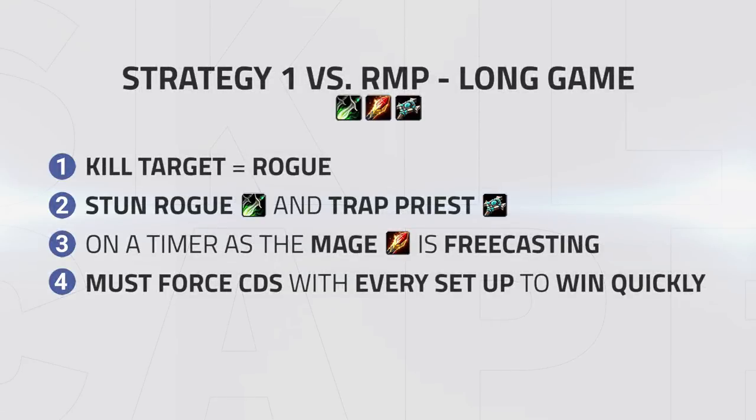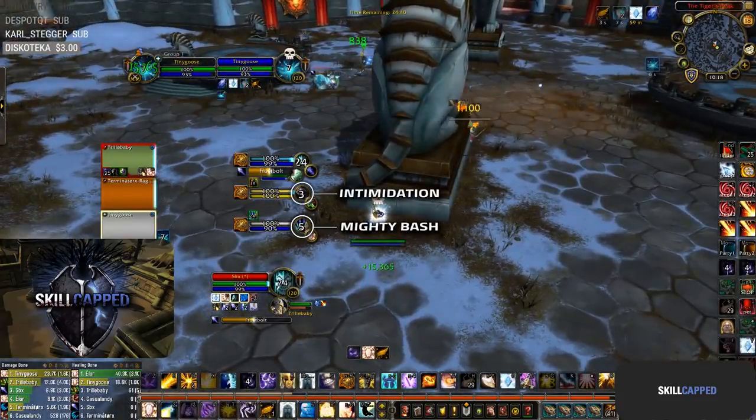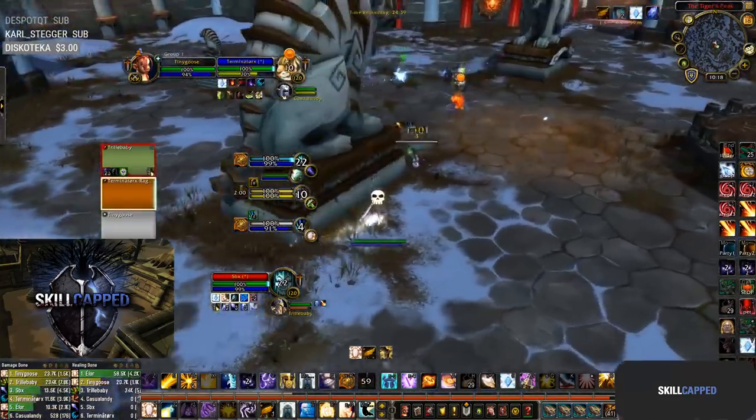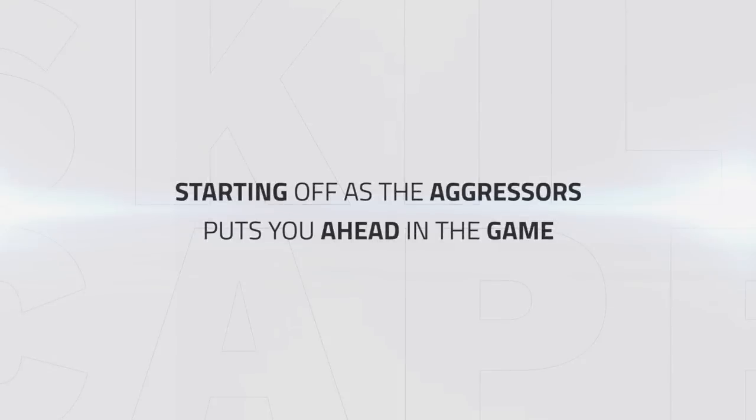Starting with the first strategy, this involves opening on the Rogue with a fast bash into trap onto the priest. This strategy leaves the mage free casting for the most part, so it puts you on a timer. You generally want to force a strong defensive cooldown every single setup, aiming to wait until the Rogue opens, then instantly rake stunning him and getting up damage, then going for a bash trap before the enemy team has time to do a setup. The jungle finds the Rogue and instantly opens on him with a pet stun into bash on the priest, followed up by a fear, instantly forcing the trinket and evasion from the Rogue, meaning he has zero personal cooldowns left. Starting off as the aggressors puts you ahead in almost a turn-based game.